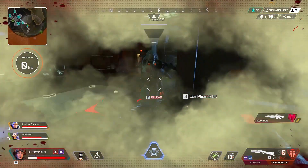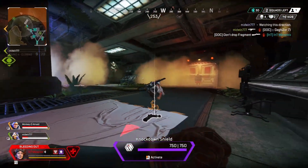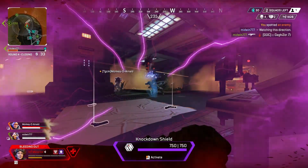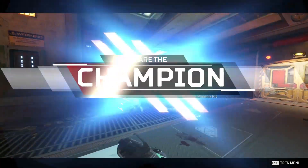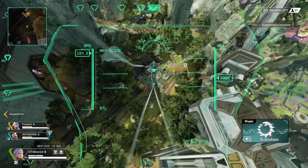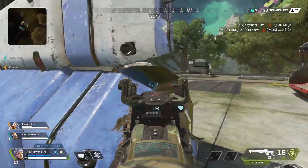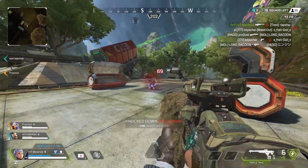Characters like Wraith, Pathfinder, and Octane are really good for gold armor because it allows you to go ahead and scout. And if you do get caught out and need to pop a really quick shield cell or a syringe, you can do that quickly and then escape through the fight whilst the enemy team are pushing you. That really only accounts for the scouters of the group — Wraith, Pathfinder, Octane, etc.